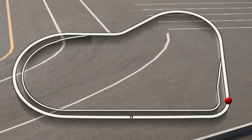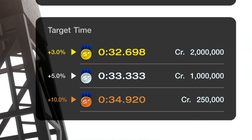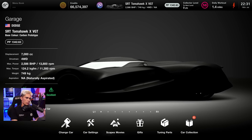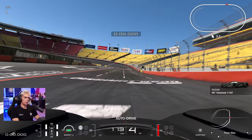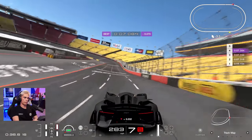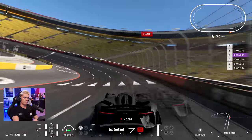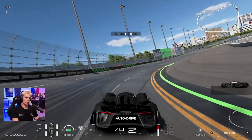That puts me 5.2% off the top time. This is very interesting because it's such a short track — you only have to turn left once and it's only got four corners. The difference between gold, silver, and bronze is actually very close. For a reference of how short this track is, let's jump into the fastest car in the game and head to Northern Isle Speedway, where you can do a seven-second lap. Broad Bean Raceway is actually the second shortest track in the game.